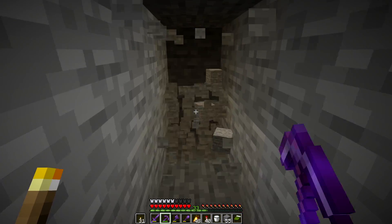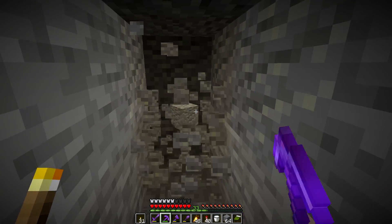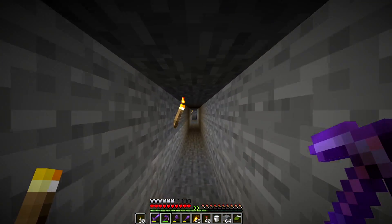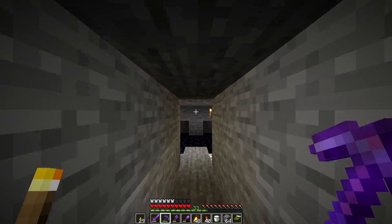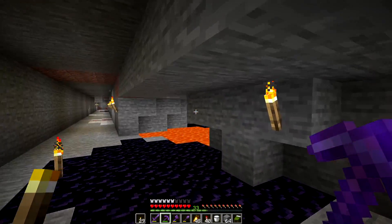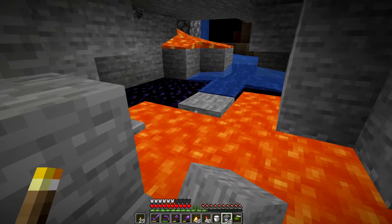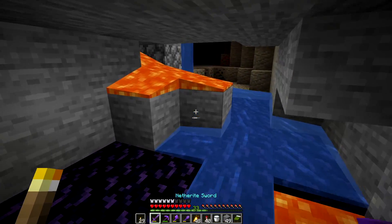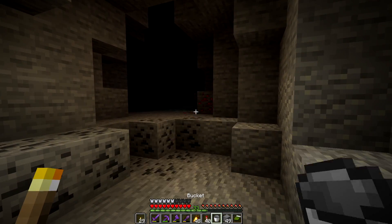Every time I go mining, some of you end up asking me how I find so many diamonds in my world. I'm currently at Y11 and basically I'm just strip mining. So what I end up doing is making this big long corridor as you can see right here. If there's any caves that I find branching off of it, I'll go explore the cave. Caves on this level will be a really easy way to get some already exposed diamonds. So if you find any of those, definitely go ahead and explore them.